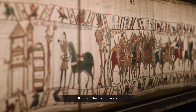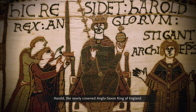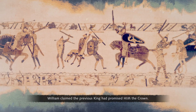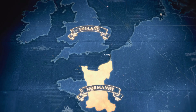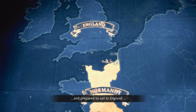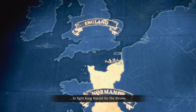It shows the main players: Harold, the newly crowned Anglo-Saxon King of England, and his challenger, William, Duke of Normandy. William claimed the previous king had promised him the crown, so he assembled an army and prepared to sail to England to fight King Harold for the throne.